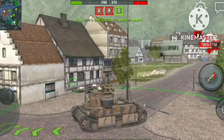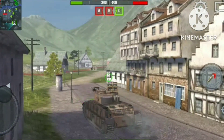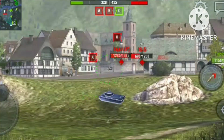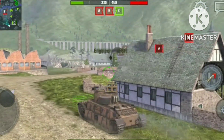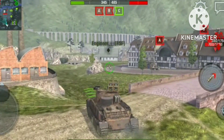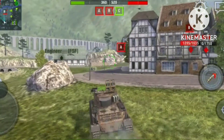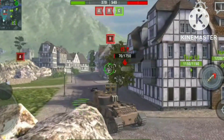Maybe I can flank them from the side. No one is here, can't see anyone. Looks like my teammates are doing a pretty good job, but they are not capturing the flags. We got another Tiger P from the enemies.